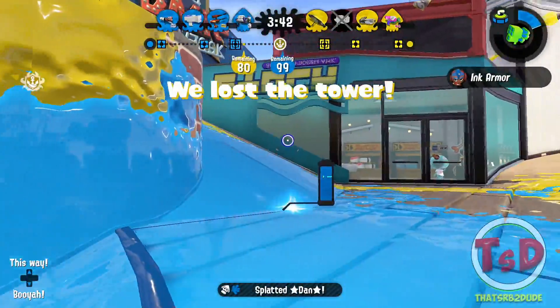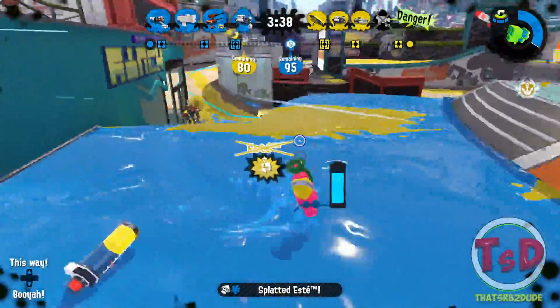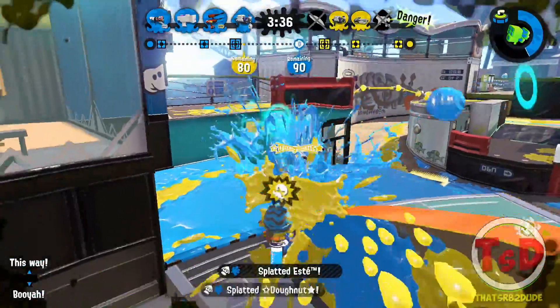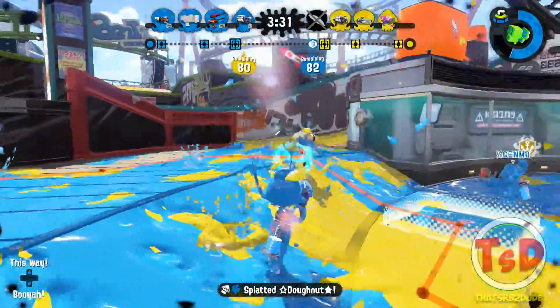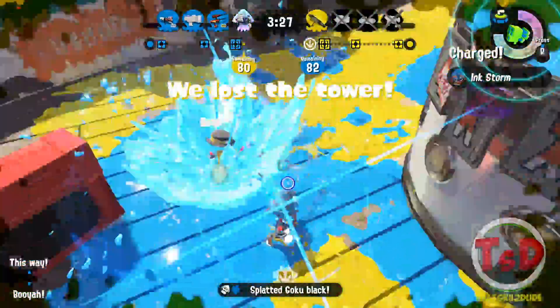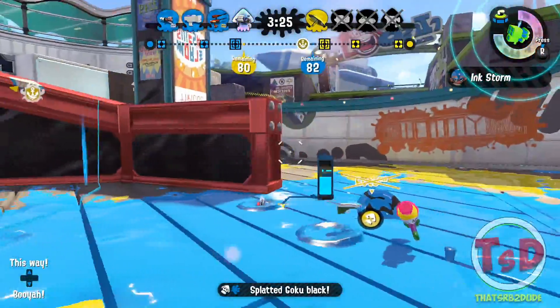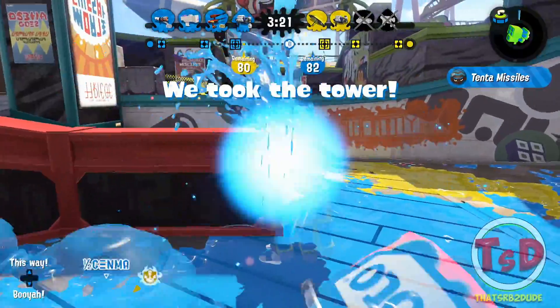If you see a Clash Blaster shooting in your general direction and they can't exactly reach you, do not confront the Clash Blaster. If you put suppression into account, once you're walking up to the Clash Blaster and you are a short range weapon that cannot reach your opponent, you're going to be taking more damage before you can actually get any hits onto them. Therefore, you do not want to confront them like this.